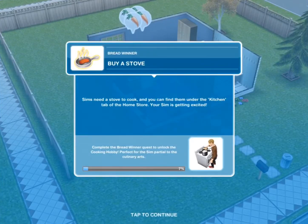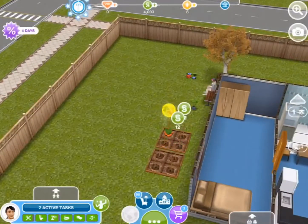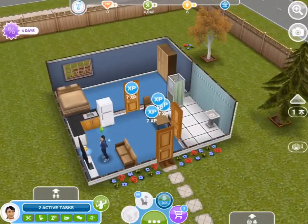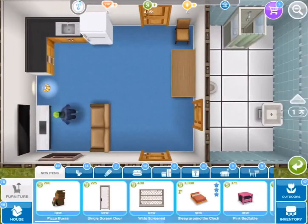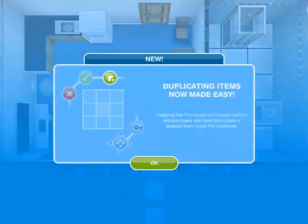Buy a stove — sims need a stove to cook, and you can find them under the kitchen tab of the home store. Your sim is getting excited! Let me just get my carrots and go to the home store, go to the kitchen tab, and then get the cheapest stove I can find.